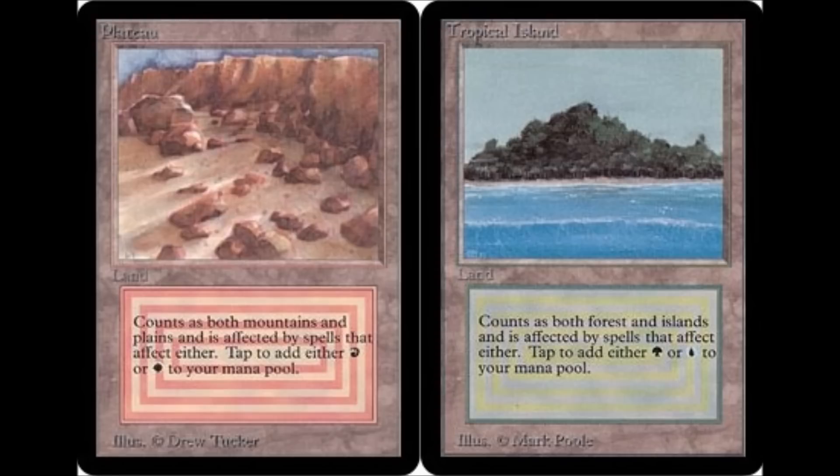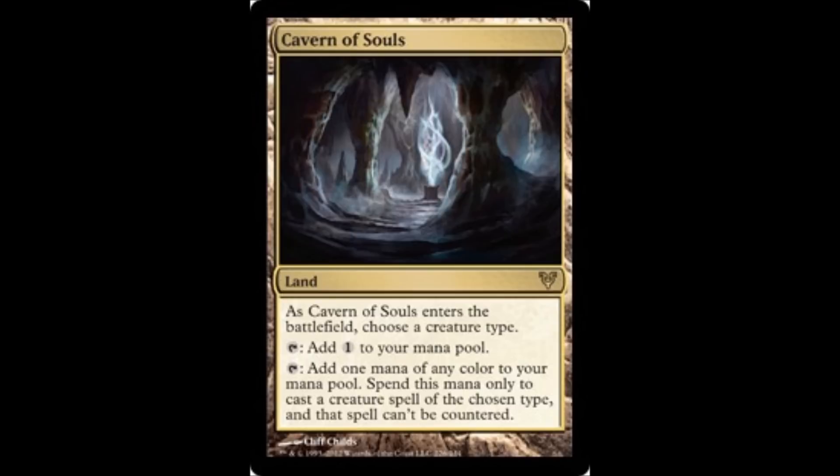Coming in at number 10 for most expensive land ever printed is Cavern of Souls. It's a very powerful land — you can choose a creature type, make that creature type uncounterable, and get mana for any color as long as you're casting that creature type. And it doesn't come into play tapped. Very powerful and very expensive.